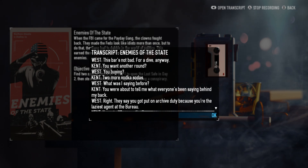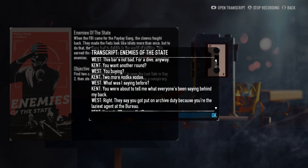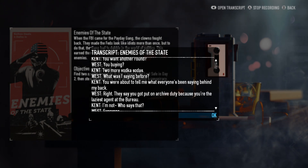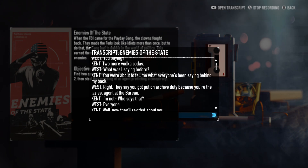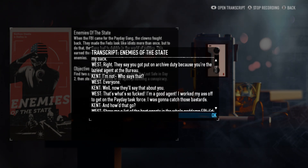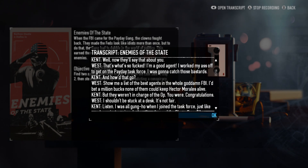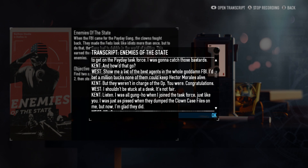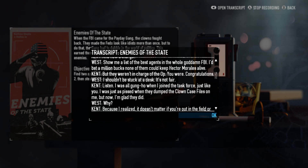Well, this bar is not bad, for a dive anyway. You want another round? You buying? Two more vodka sodas. What was I saying before? You were about to tell me what everybody's been saying behind my back. They say you got put on archive duty because you're the laziest agent at the Bureau. Who says that? Everyone! Well, now they'll say that about you. That's what's so messed up. I'm a good agent. I worked my ass off to get on the payday task force. I was going to catch those bastards. And how'd that go? Show me a list of the best agents in the whole goddamn FBI — I bet a million bucks none of them could keep Hector Morales alive. But they weren't in charge of the op. You were. I shouldn't be stuck at a desk. It's not fair.